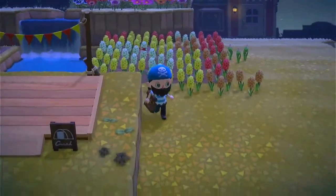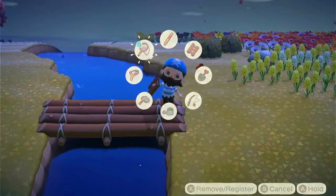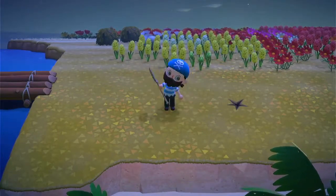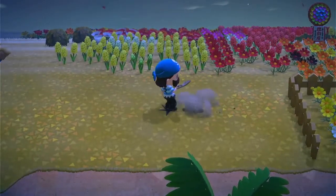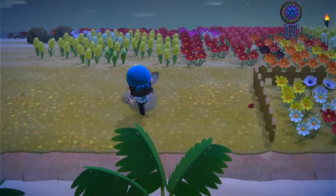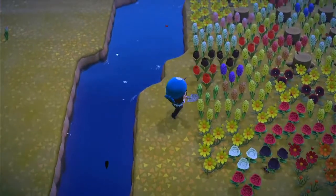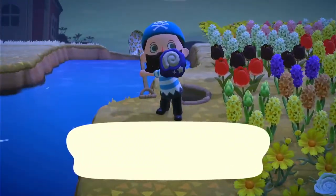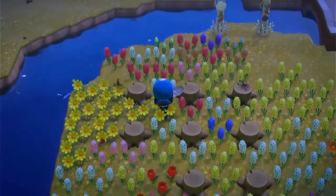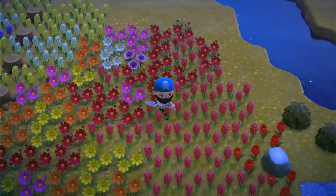These flowers are just running rampant and taking over. I need to get Katrina on Harv's island and pray I get a lucky day — on lucky days tools don't break. You're probably noticing all of my flowers over here. This part of the island is unsavable — the flowers have taken over. No matter how much I try to fix it, they took one of my rocks. I've got black roses in here, don't even know how that happened. It's absolute chaos, that's why I'm gonna take that beautiful town ordinance off.